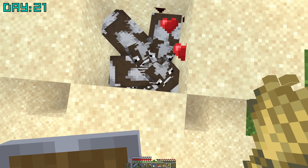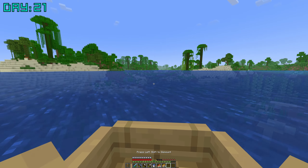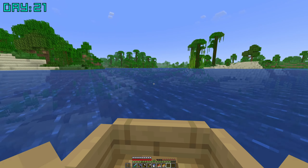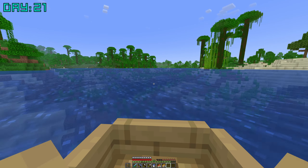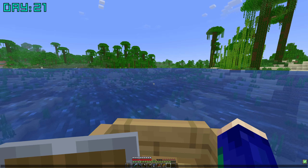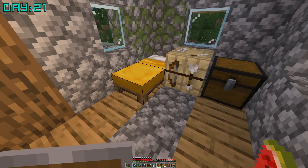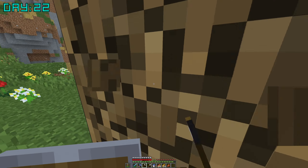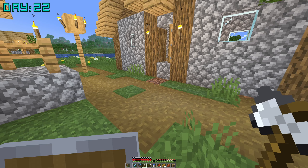Day 21. Basically on day 21, I just farmed and then traveled to the village once again because I wanted to start using my villagers, start trading with them. So then I can get better enchantments, better stuff. And basically on the whole next day of 22, I traded with my villagers and got some emeralds by selling sticks.